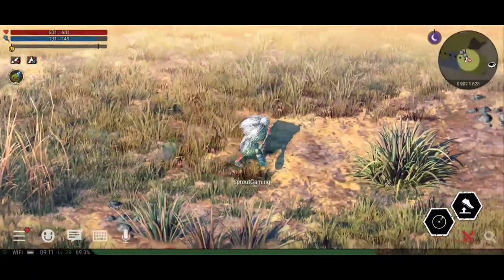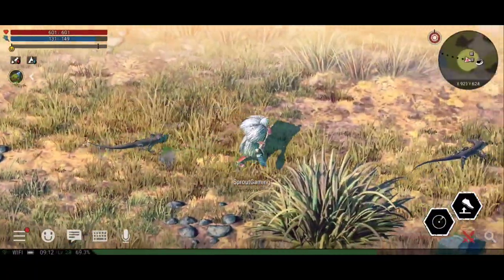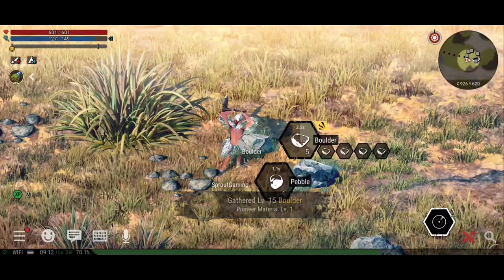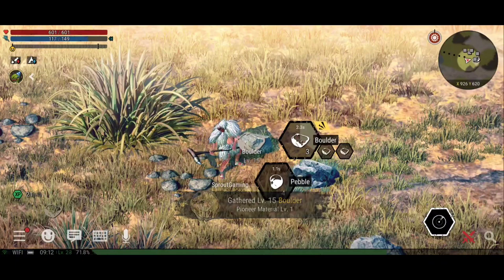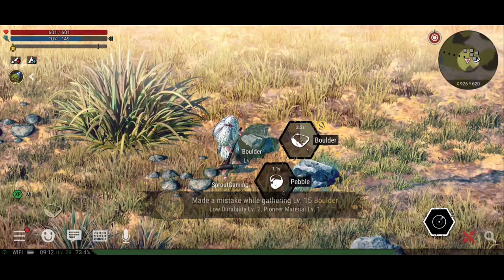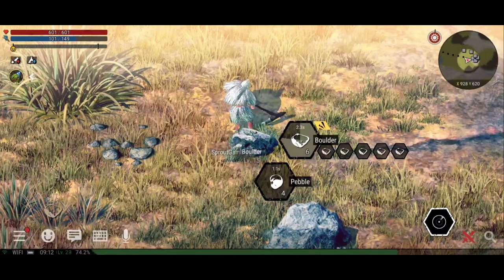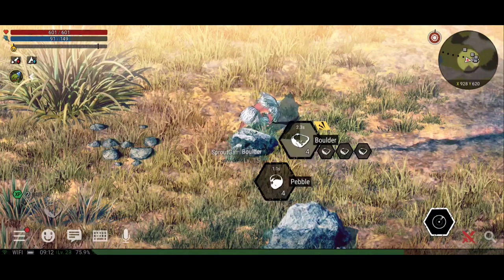So as you get to the rock mine, ignore all the pebbles and stuff — you want the big rocks. Just keep mining as many boulders as you can. As you can see you get 21 experience per boulder. It's easy at a rock mine because there are loads of boulders, and the experience bar at the bottom is gradually going up.